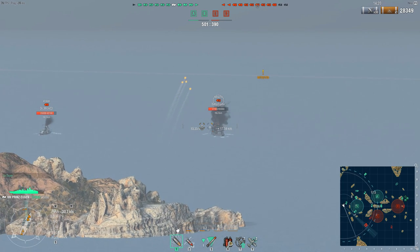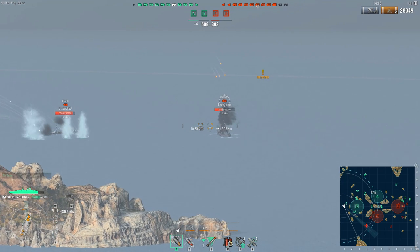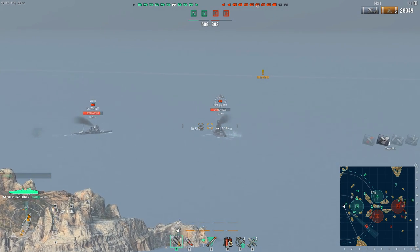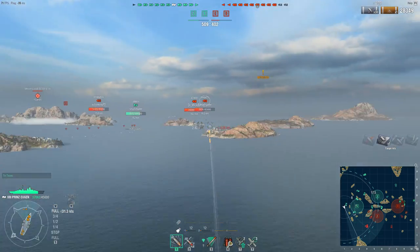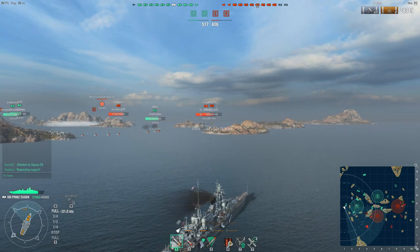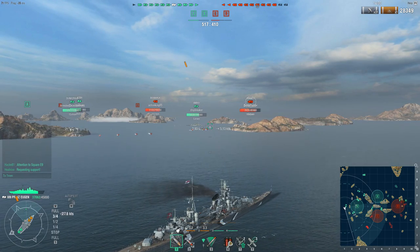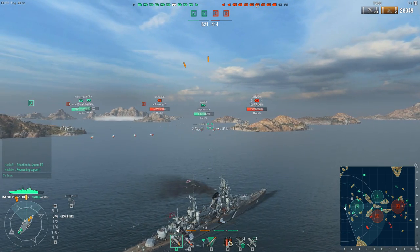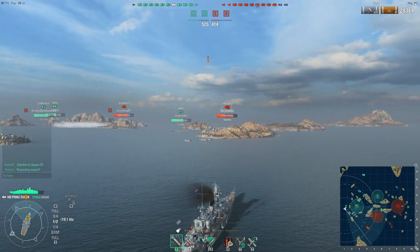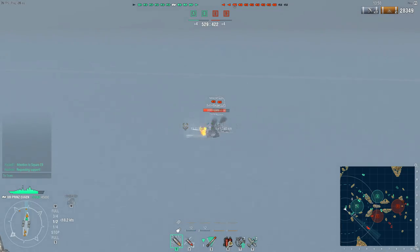So sticking to this harassment role down the western side of the map, we are essentially supporting our battleships and sitting amongst them. We have a Tirpitz just off towards our port side and the Amagi is starting to make their way back out towards us. There's a torpedo screen coming but it's going to run out of range well before it gets to us, and we are cutting our speed just in case the torpedoes had extreme range — otherwise we would have gone between the two streams.